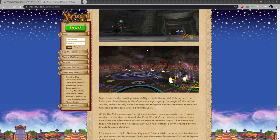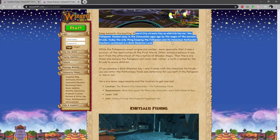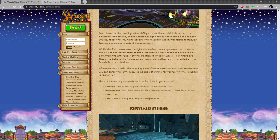The Key Boss is interesting — he has some new badges including ones for soloing, which is really cool. He's in the Catacombs, and there's a bit of his lore. The Skeleton Key Boss: with the Fathomless Tomb, you can enter and determine for yourself if the Fellspawn is real or not. Location: Wizard City Catacombs, the Fathomless Tomb. Requirements: must have completed 'No Place Like Catacombs' and have a Gold Key, level 130. It has a chance to drop the Dragoon's equipment set.